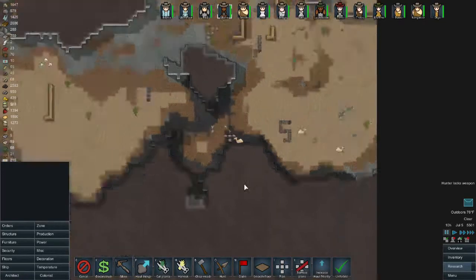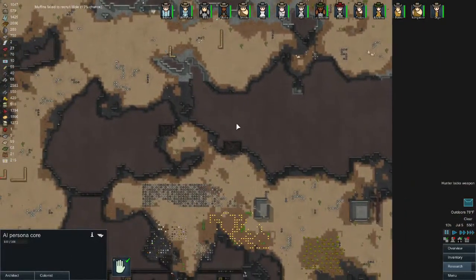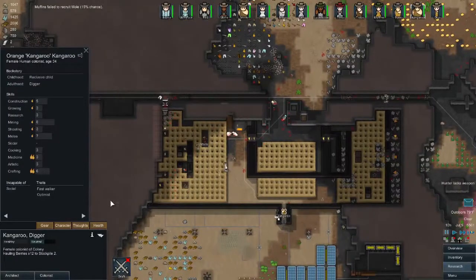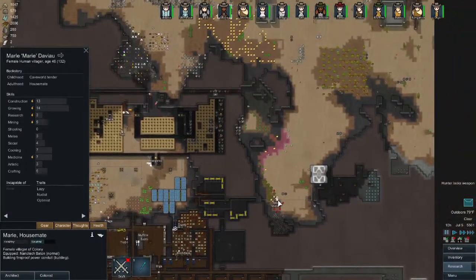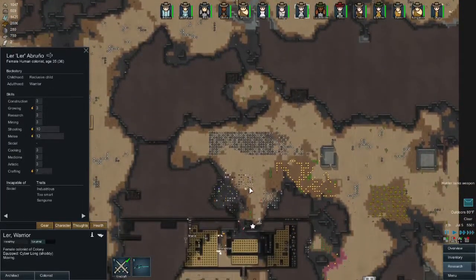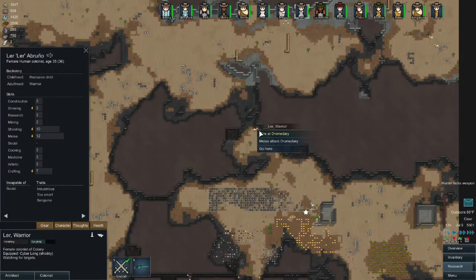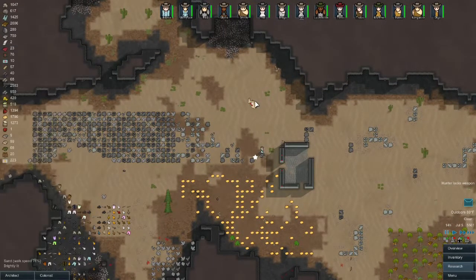There's a persona core! We honestly need to get someone to go kill this thing. Who has a gun? Everybody up here has batons. Scattershot - I don't think that's going to be enough, I think it's going to get to her before she can kill it. Oh, maybe not! Good job, you're awesome!